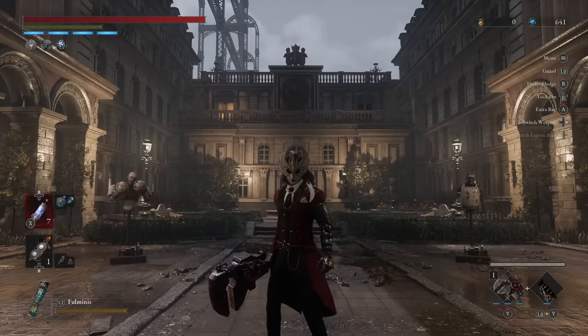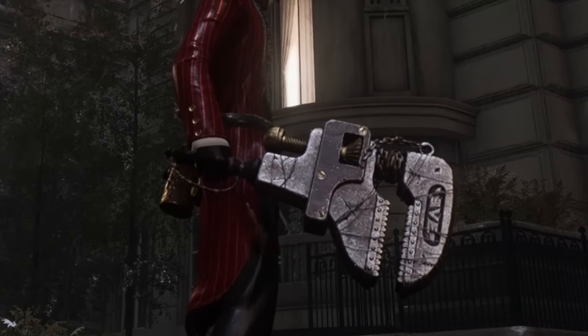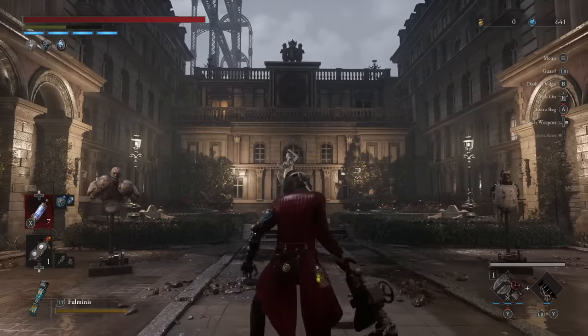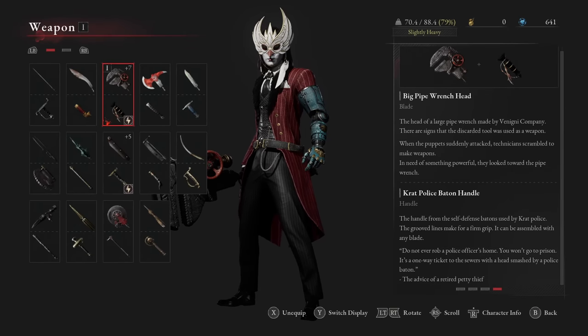The weapon is basically just a sort of ratchet head on a stick. It's quite funny and it doesn't have massive range because of that, but it deals a lot of damage all the same. This is the combination of the big pipe wrench using its head and the cop police baton for its handle.